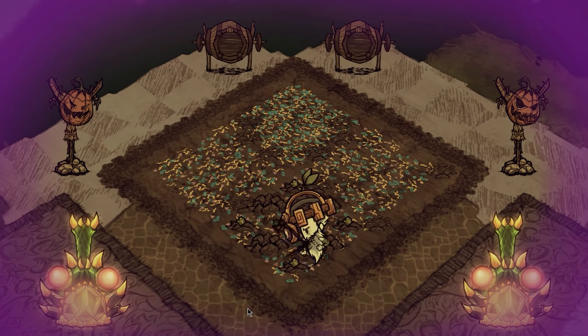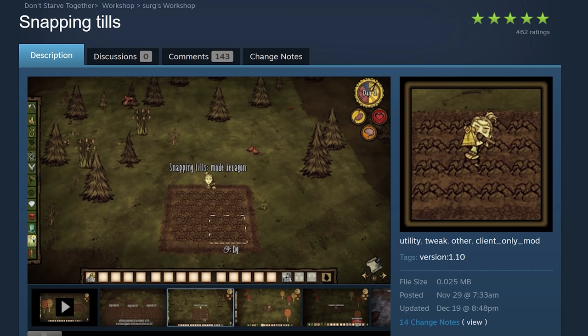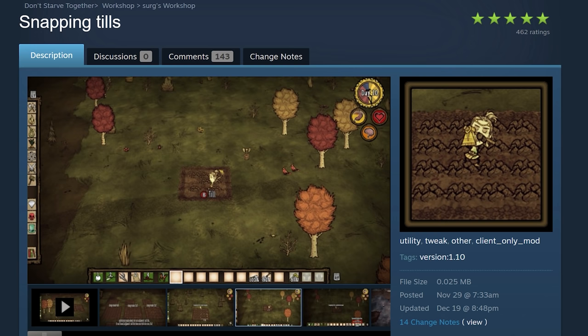Have I mentioned the grid tiller mod? Yeah, go get it. It's so nice for farming, and it even has configurations for different grids. If you only ever plant crops in a 3x3 grid then you can put your four crops anywhere on your tile and still get the family bonus.